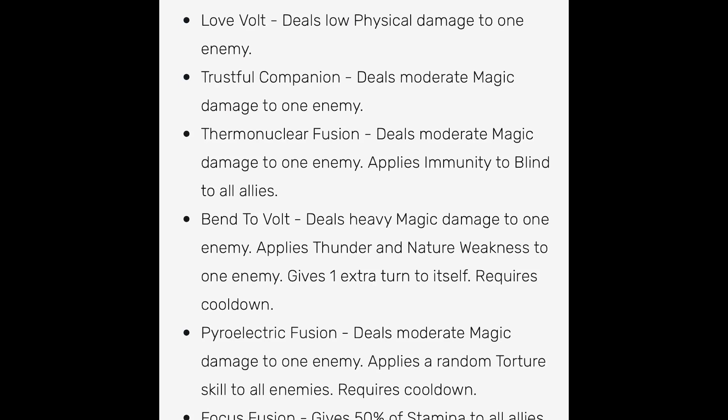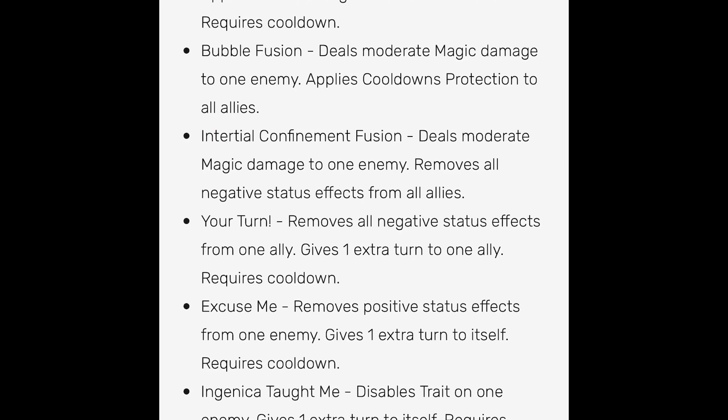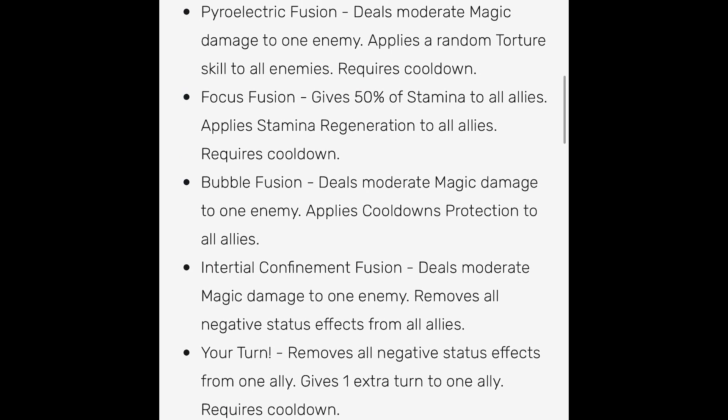There's also a skill that gives immunity to blind to all allies, and Trustful Companion that deals moderate magic damage, and Love Wall which deals physical damage — nothing too special about those two. My recommended skill set is definitely Ingenica, Your Turn, and the positive effect removal skill as three must-haves. Then depending on your situation you can switch between the cleanse-all skill, cooldown protection, 50% stamina, or the random torture skill. I'm praying this monster has amazing speed so we can run her in all speed runes or team speed runes.